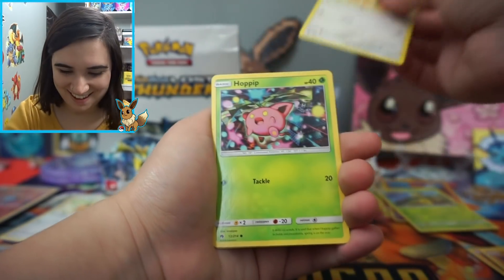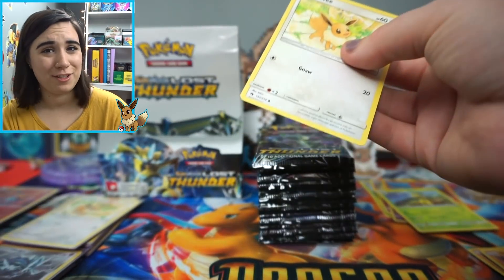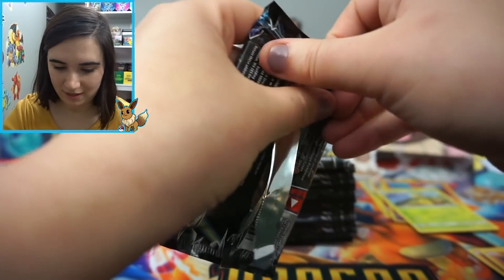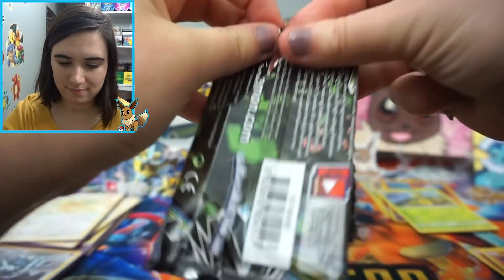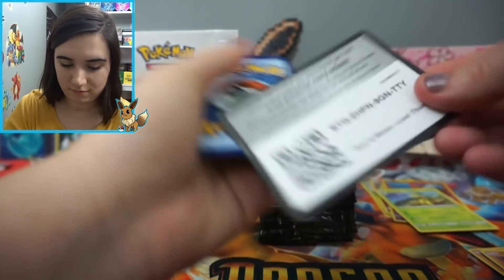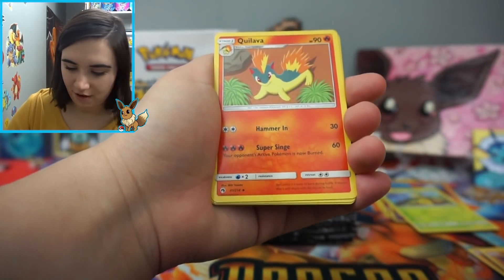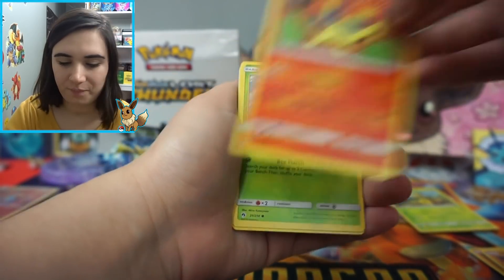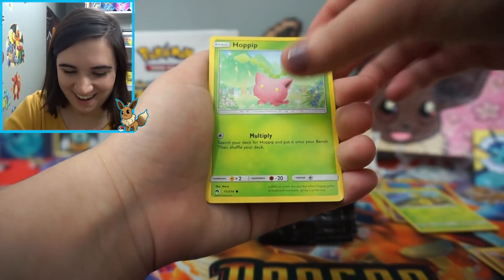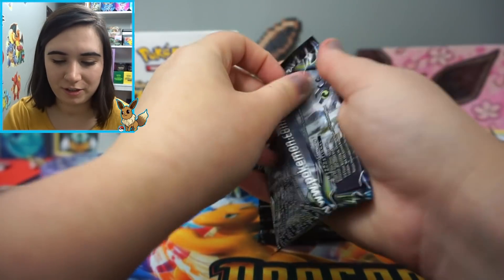Another Eevee! Oh my gosh! I'm going to set that right here. A Hoppip, a Curelia, and the rare is a non-holo — but look at that artwork. Of course, I have to sleeve the Eevee. Pack nineteen is being a little weird to open — maybe there's something good in it. Fairy Energy, a Kirlia, an Aether Foundation Employee, a Quilava, a Combee, a Houndour, a Cutiefly, a Chinchou, a Hoppip, a Pineco, and the rare is a Moltres, non-holo — but what a beautiful card! Next pack, another Lugia pack — I'm going to go a little slower so I don't mispronounce anything.